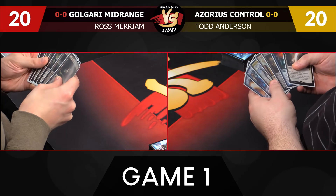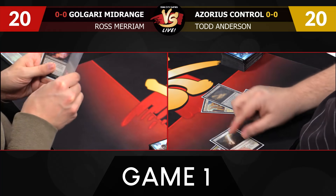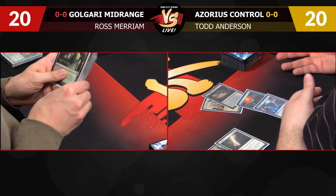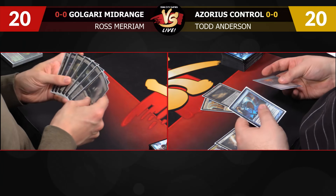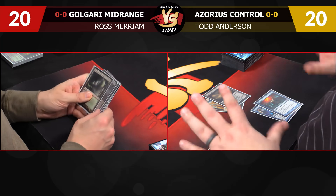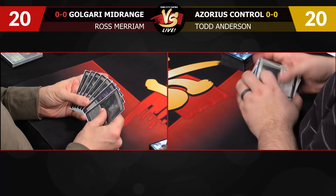I'm actually going to take a Mulligan here. This hand's not that bad — we have two lands, a Mana Leak, a Spell Snare — but we also have a Logic Knot, which is hard to cast unless we draw a blue source and might not be effective because we don't have things to put in the graveyard. If Ross hits our Mana Leak with a discard spell, our hand doesn't do much, and Terminus is effectively dead unless I draw a Jace or hit six mana.